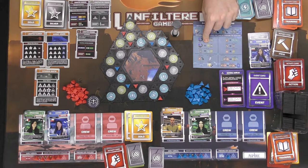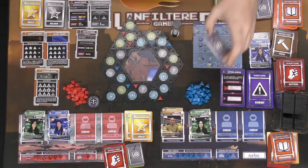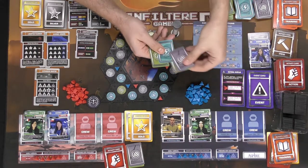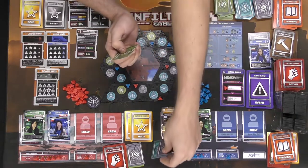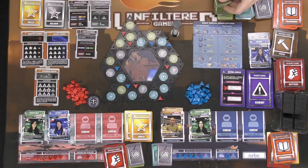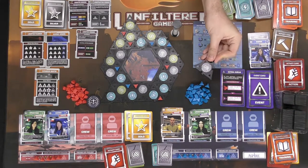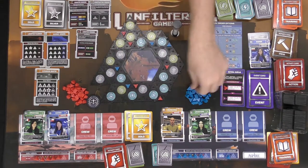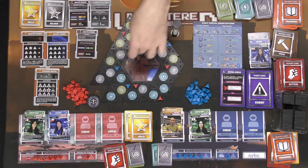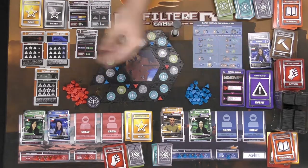Expanding normally costs one green and one gray, but because of the event card this turn it can be any two cards. You take an expansion tile, place it where you want, then place one of your tokens adjacent to one of your colony sectors. That ends the turn and passes to the next player.